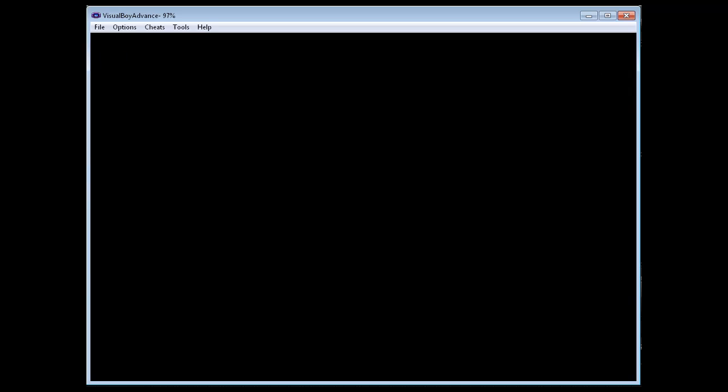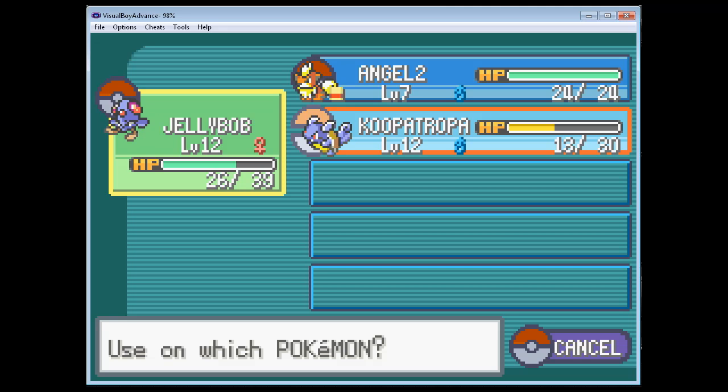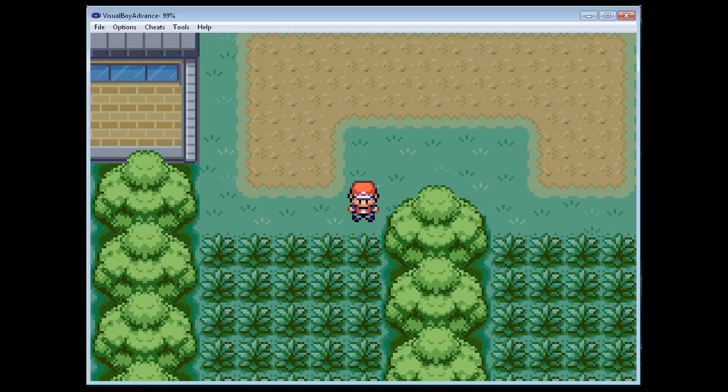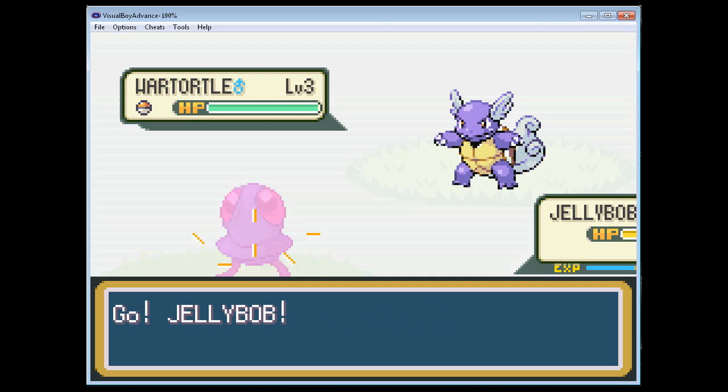Oh yeah! So, Softboiled - we can actually share HP with other Pokémon who are in our party. I can't believe how great that is. I'm gonna get into a random encounter just to use Softboiled again so that we can heal up. That just made our lives so much easier. JellyBob, MVP of the Day - of the Lifetime.